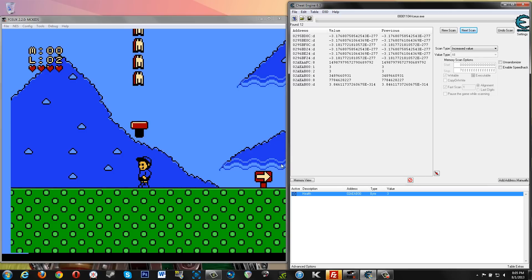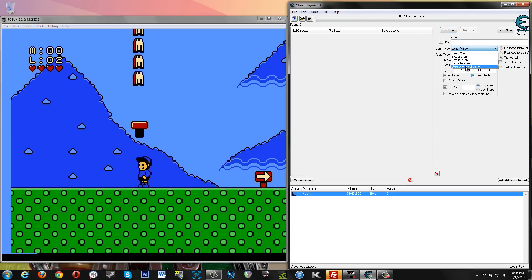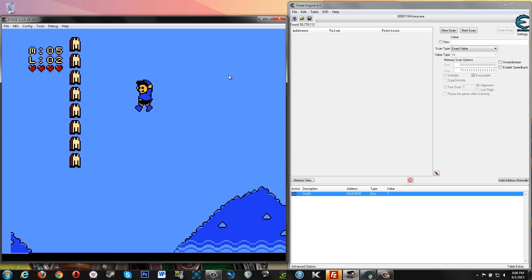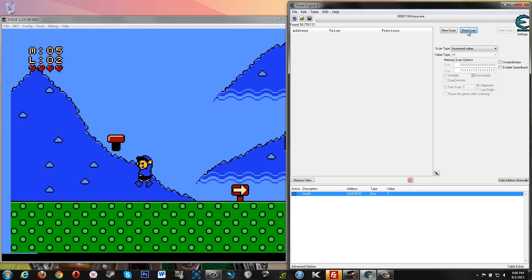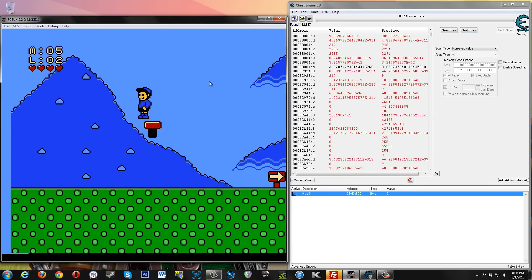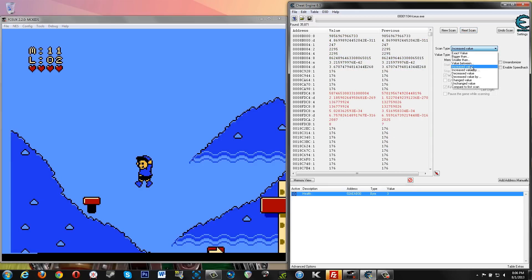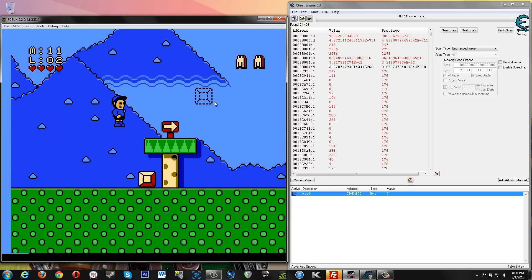Now we've got our health. We want to look for our M's and see what that is. So we're going to do a new scan, unknown initial value, value type of all, first scan. Now let's get some M's. Increased value is what we want because the number of our M's went up. Let's do it again, get some more M's. Increased value again. Let's go unchanged value — we're out of the game some.